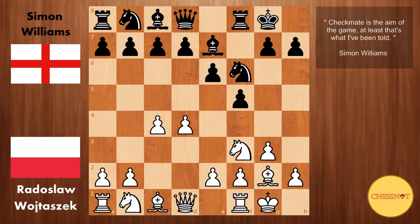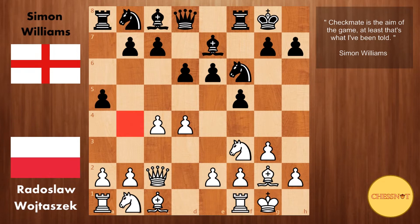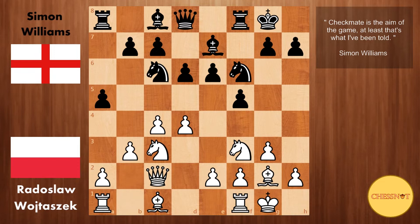Here both sides castle, then c4, d6 — so black is preparing to play e5 in the future. Queen to c2, and here a5 from Williams, which for the moment stops white from expanding on the queenside. Knight to c3, knight to c6, b3 preparing to fianchetto the other bishop, and here e5 from Williams.